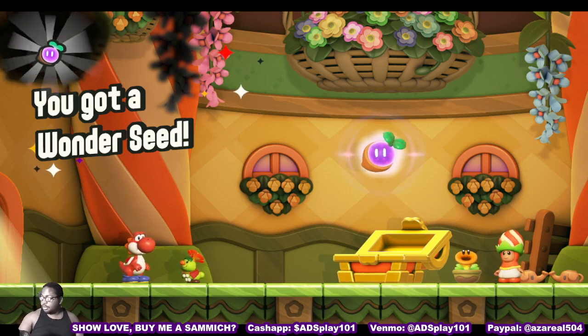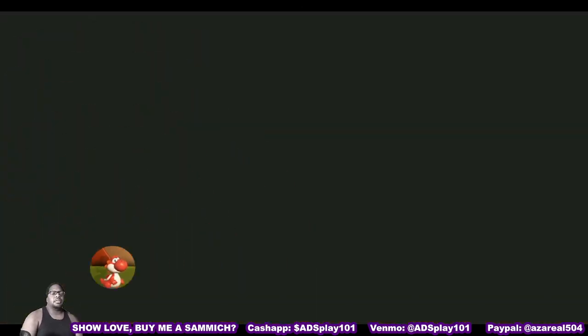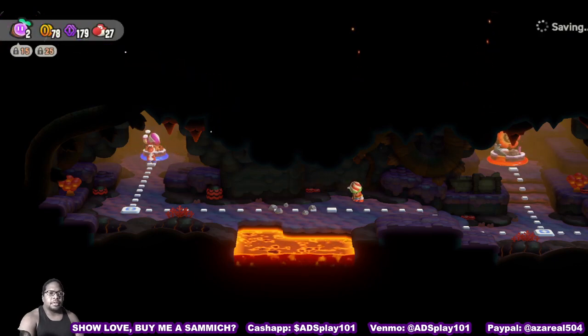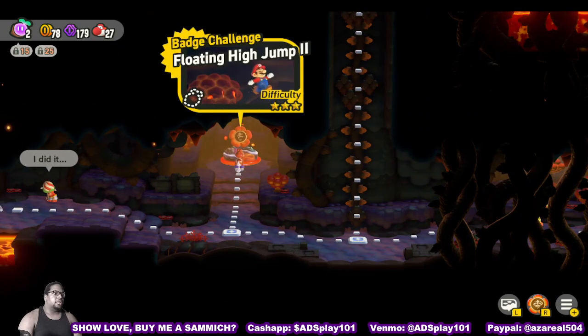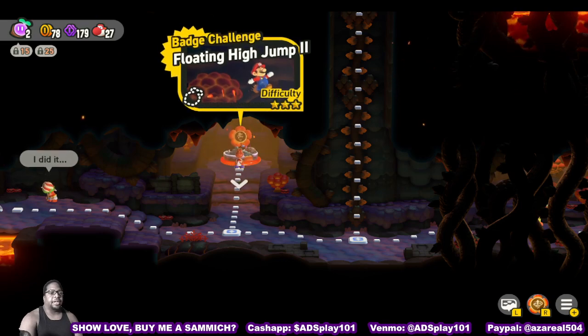There's two underseeds — I think we need 12 to get into Bowser Jr.'s castle. What's up, Joey? What's going on? Floating badge challenge — I don't even know if I want to do a badge challenge.